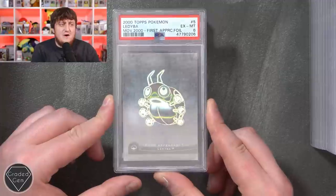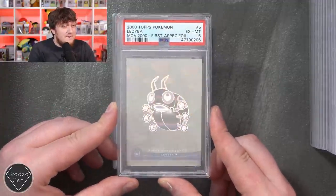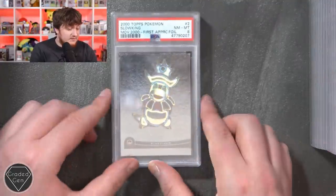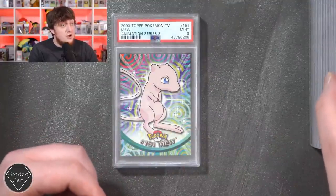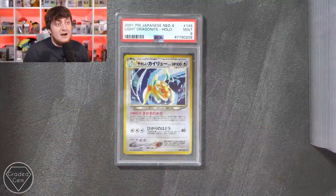The Lady Bat - there were only like four or five of these released. The first appearances Lugia goes for a big amount of money, but these are very collectible now. There's the Slowking, then a Mew Animation Series 3 mint 9, and then the Light Dragonite from Neo 4 as well.